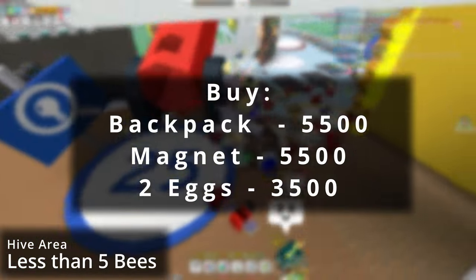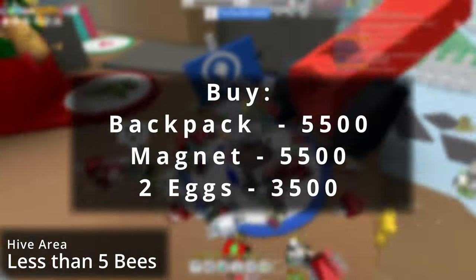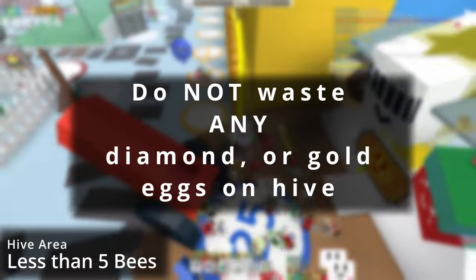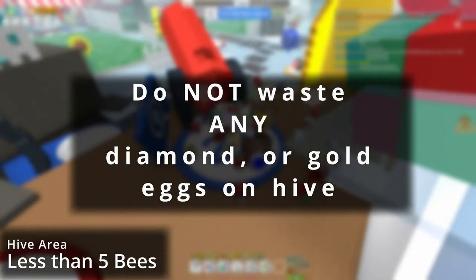After you use those codes, make sure to get the backpack, magnet, and two eggs, which will put you two bees away from the new area. One tip I'd like to give is to save your gold and diamond eggs, as you will need them later on in quests.